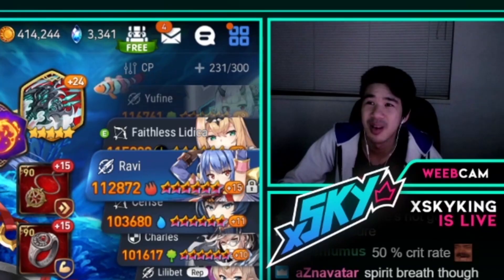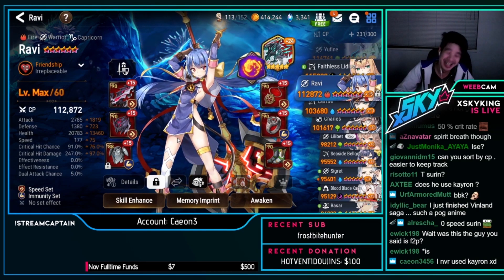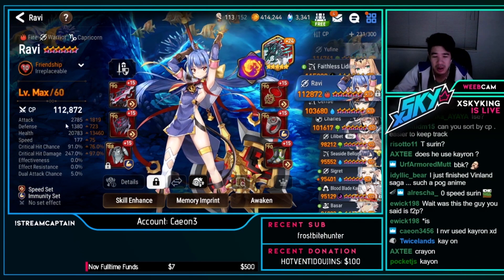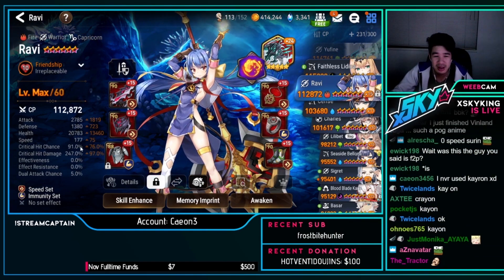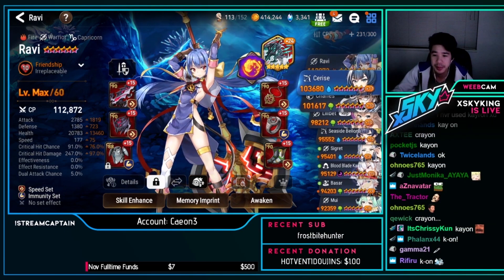Karon — 2.7k attack, 20k HP, 177 speed, 91 crit chance, 247 crit damage. That's actually pretty nice for a bruiser. Bruiser Ravi — yes! 274 speed.